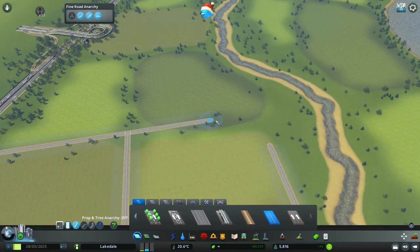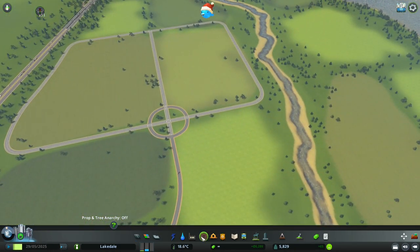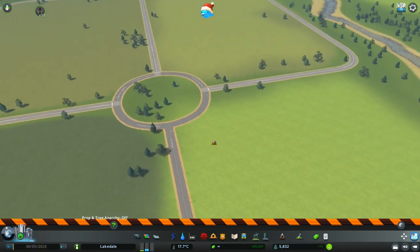I need to stop saying 'um' — that is one of the feedback points I got from the last video. I am making a conscious effort to decrease that. Now that we've got this, we have our area ready, and we don't necessarily need these markers in the build anymore because we have our traffic circle ready to go.